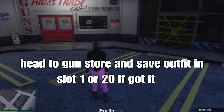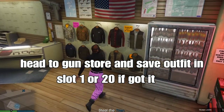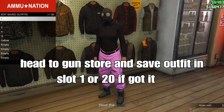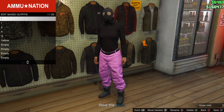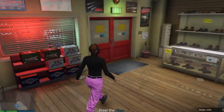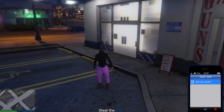Head to the gun store and set your outfit in top 1 or top 20. If you spawn with the Kamika mask with no vest, set your outfit in the gun store. Then we're going to leave the mission from our phone, select the component, and reach your top.